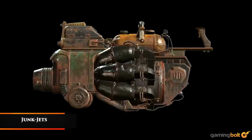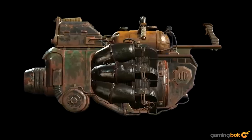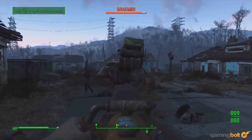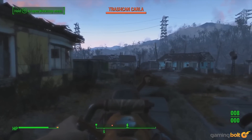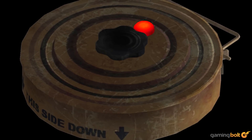Junk Jet. Do you ever find shooting missiles just too boring? Then the Junk Jet is for you. It's a rocket launcher that fires everything but rockets. Load it up with a teddy bear and tear through a raider's head, causing their friends to run with their tails between their legs. It's got great power, but it's also incredibly entertaining to watch random objects soar through your enemies' chests.